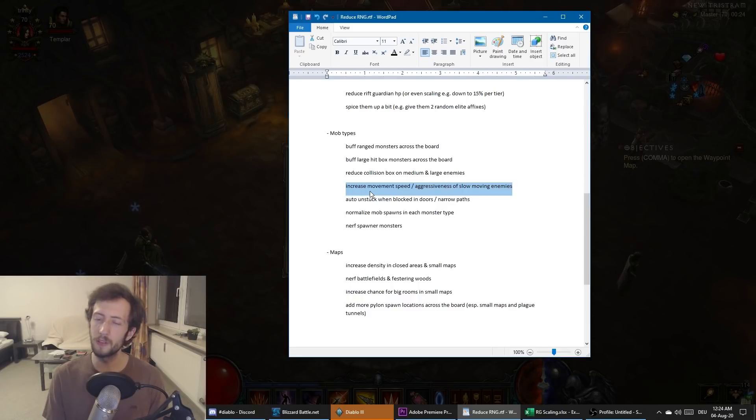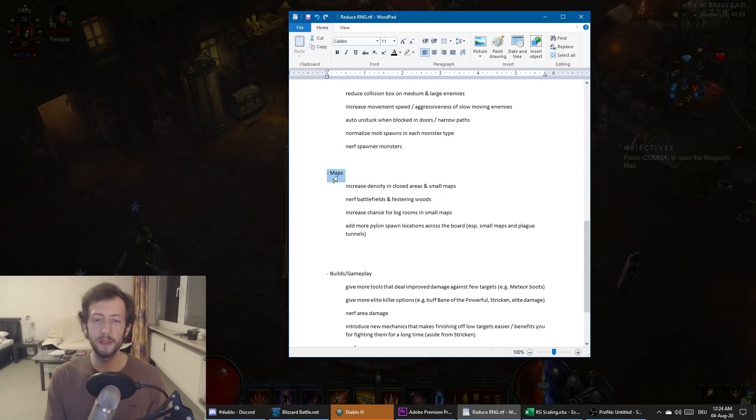Also increase movement speed of certain slow monsters, or increase their pull range, so stuff actually follows you — especially for solo players who don't have tools to make big pulls like Raekor or Leapquake Barbarian. Just make it a little more interesting so you can actually fight monsters more instead of making a huge pull that takes forever and then blasting it with area damage.